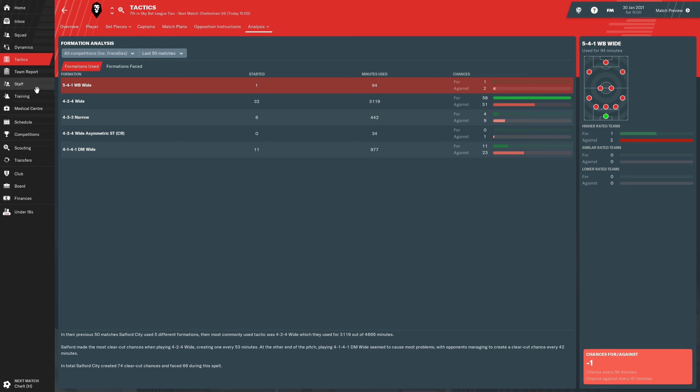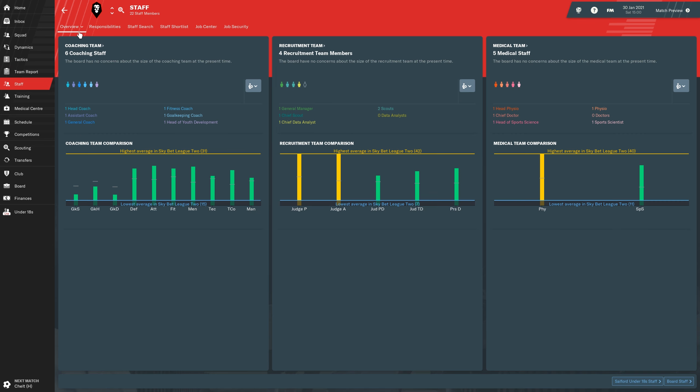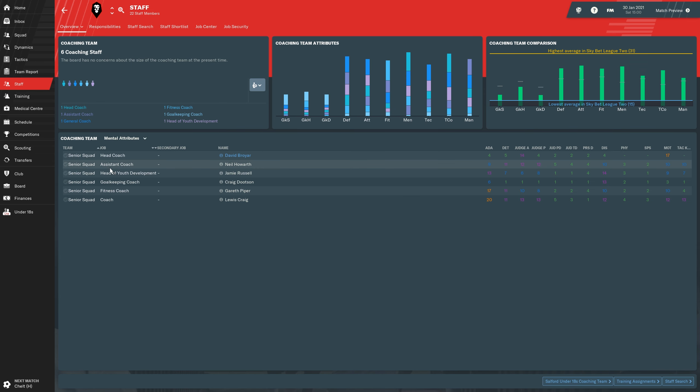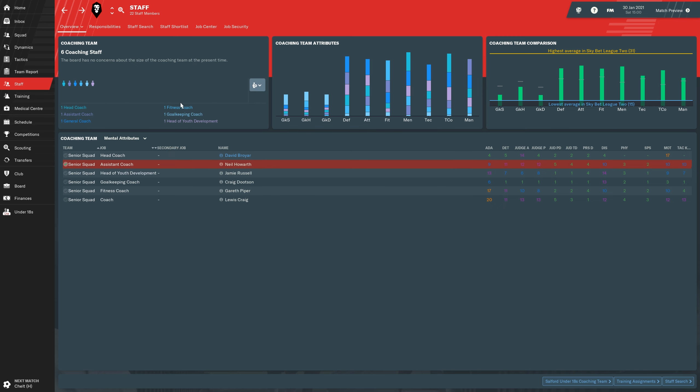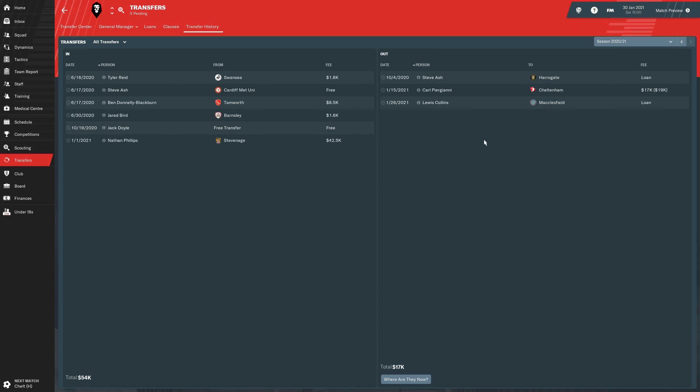We also lost our assistant coach and got a new one — Neil Howarth. Our board went ahead and grabbed him, which is fine. He's a 12-12-12 — pretty good ability and management at this level. We also loaned out Lewis Collins to get him some playtime, and we gave up Carl, which was hard to accept since he's been a really good player for us over the years.